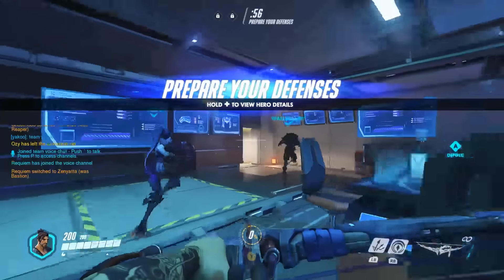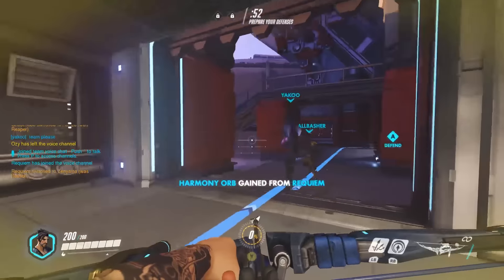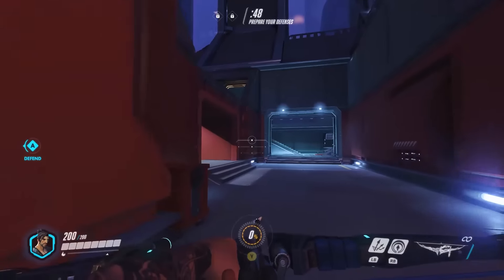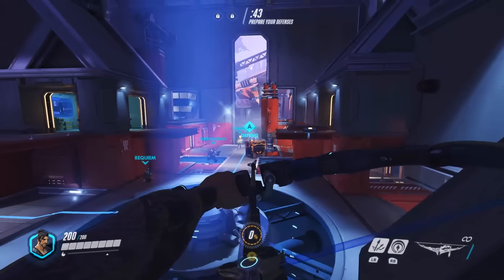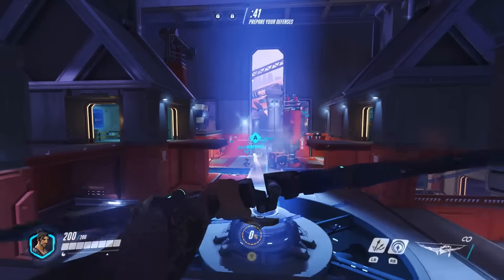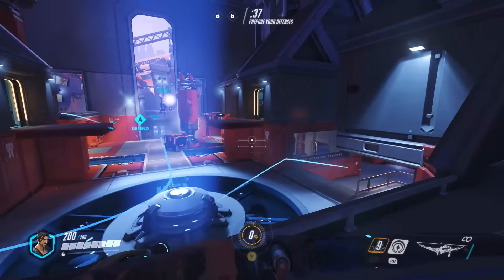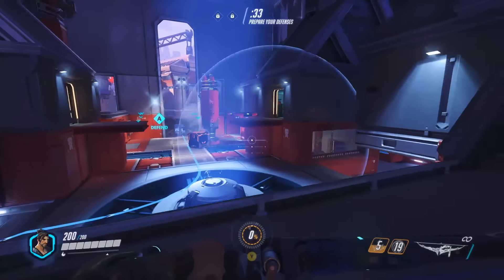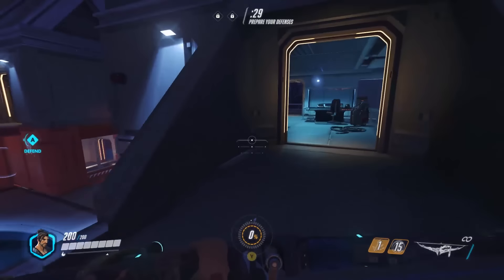We're here at Volskaya Industries and we are ready to rock and roll. We're preparing our defenses here — which hasn't worked out so well for us lately, we've died and failed quite a bit — but I feel like we're going to win here. He can climb walls, he can fire arrows. The longer you pull back, the more damage it deals. You can just rapid-fire them. We can add a ricochet arrow which will, on impact, go crazy. And we've got a sonic arrow that on impact reveals whatever — you can fire that at an area, not just a person, and it'll pulse for a little bit, which is pretty cool.